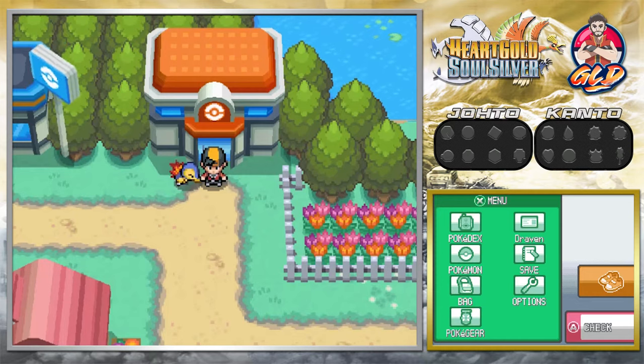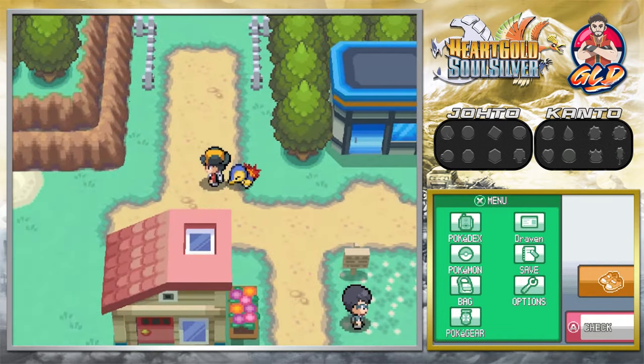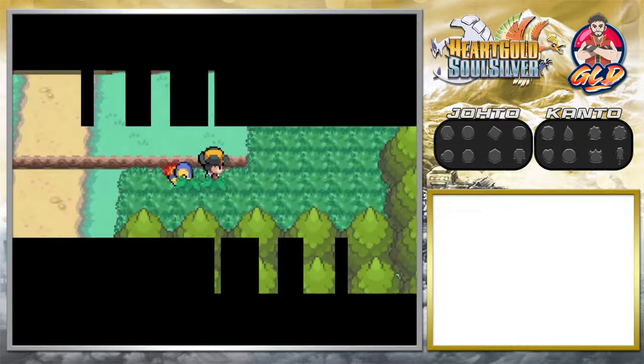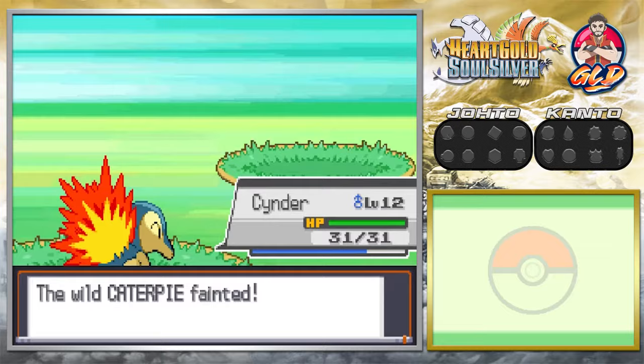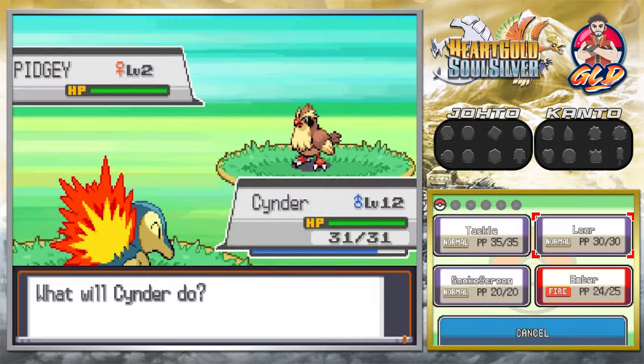What's up guys, it's me your host Draven, and welcome to another episode of our Pokemon HeartGold and SoulSilver walkthrough. In our last episode we started this adventure with an explanation and all that. The graphics look fantastic — I'm so glad I went to YouTube University. We're going straight up to Route 30 because we've already done the tutorials, told our mom we're leaving, and yes, I have the speed button. Speed button is always good, and these wild Pokemon have no chance.